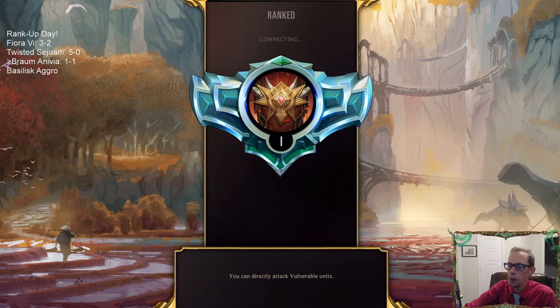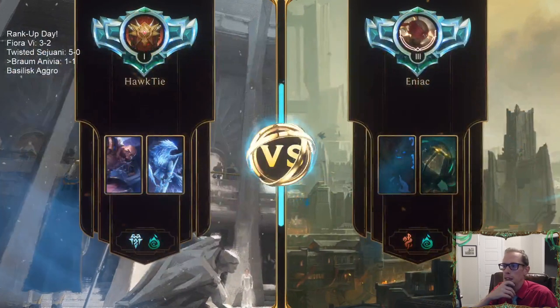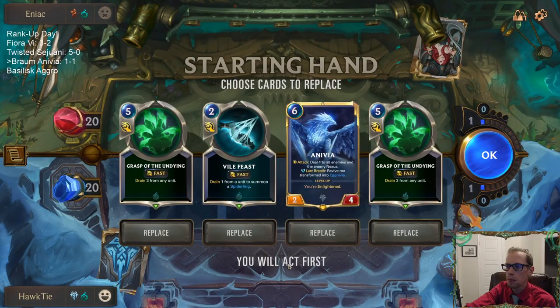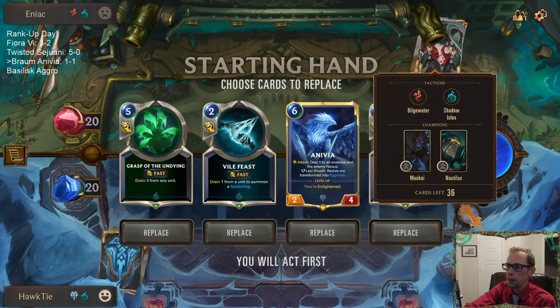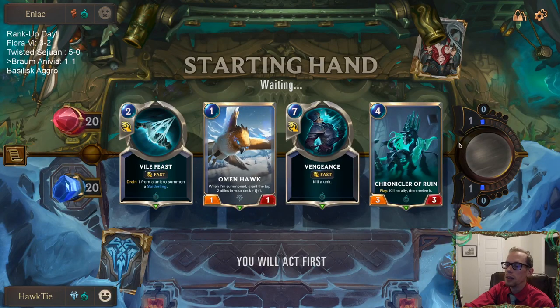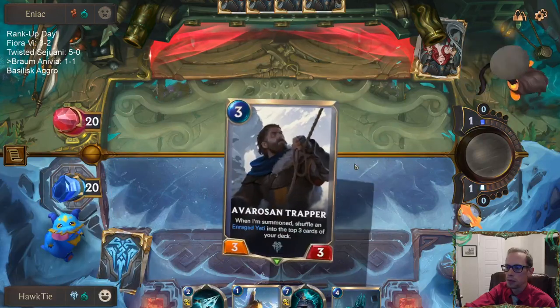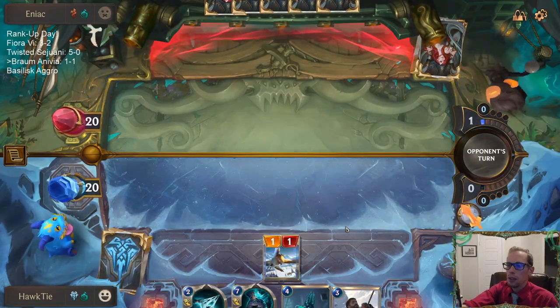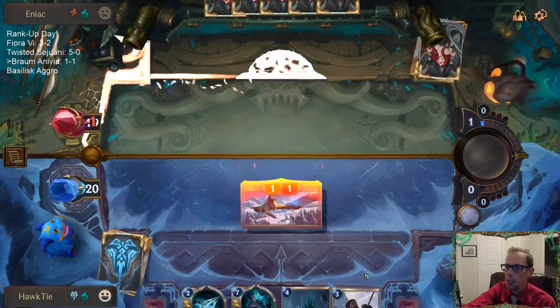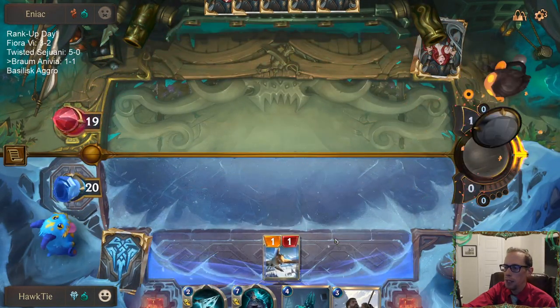A card like Harrowing with its huge game-swinging effect — good to have. Don't like any of these cards so let's send them all back. At least we got Omenhawk. This is going to be another tougher matchup against Deep — they could go bigger. We need to pressure them early and then have the Anivias late, but we need to get the pressure early.